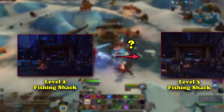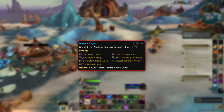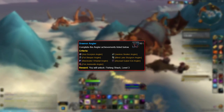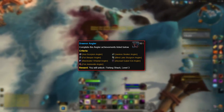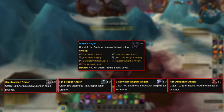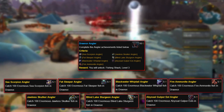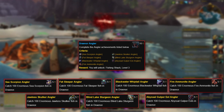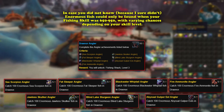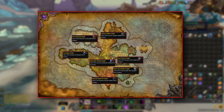After all that, the hard part begins. To be able to buy the level 3 Fishing Shack, the player must complete the achievement Draenor Angler. This achievement is quite tedious and requires the player to catch 700 specific fish. Specifically, it is a meta-achievement consisting of 7 other achievements, each of which requires the player to fish up 100 of a specific type of fish. These include Sea Scorpion Angler, Fat Sleeper Angler, Blackwater Whip Angler, Fire Ammonite Angler, Jawless Skulker Angler, Blind Lake Sturgeon Angler, and Abyssal Gulper Eel Angler. To make this achievement even worse, it specifies the need for 100 enormous-sized versions of the specific fish. Additionally, many of the fish can only be found in certain pools in certain zones across Draenor, so flying around Draenor to fish in each zone is almost required.